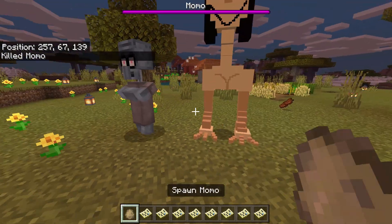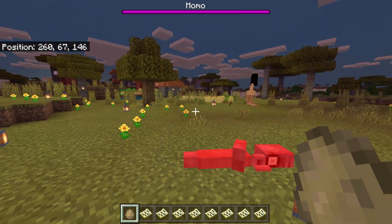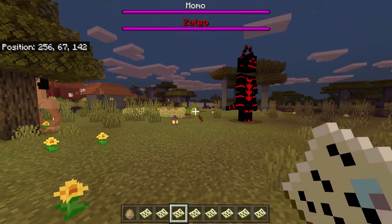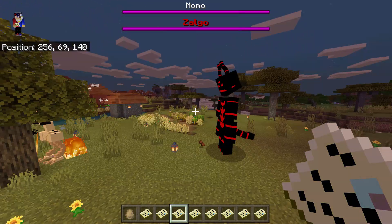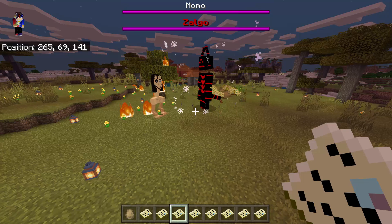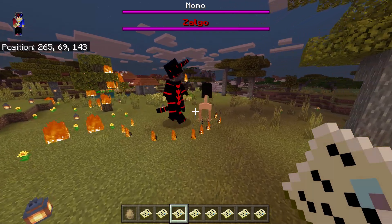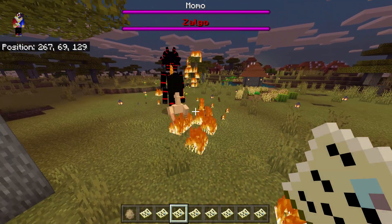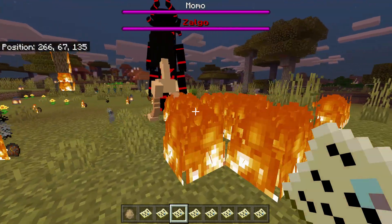Squidward versus Momo, but they're not attacking each other. Next we have Zalgo — I guess this is a boss mob. He looks like something like a caterpillar, and his power is that he can actually shoot fireballs at his enemy. But he cannot hurt Momo using those fireballs. Look at that — Momo is stepping on a fireball but she's not hurt by the fire.